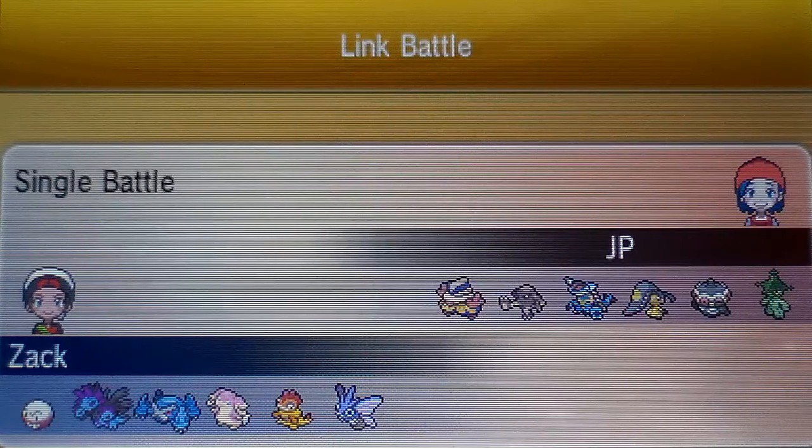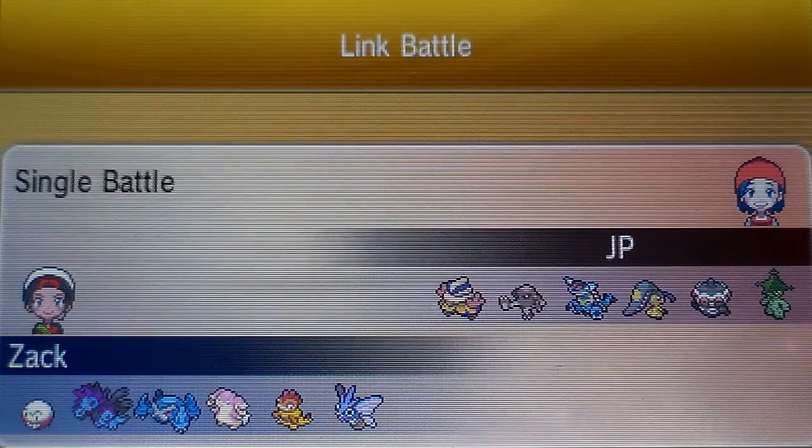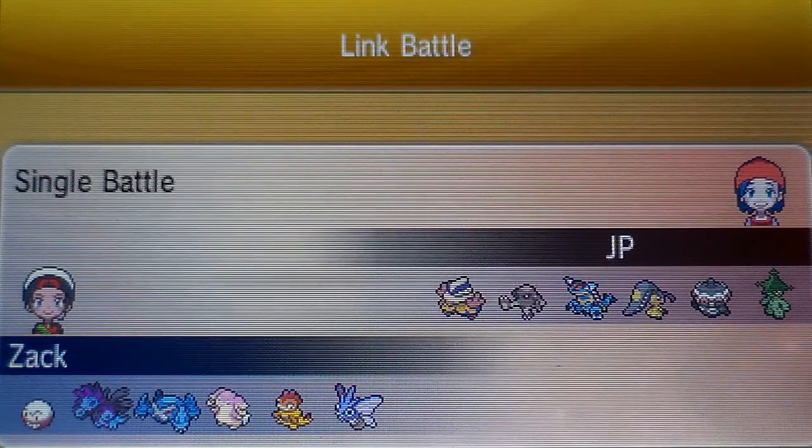The team that I was running: I have basically a status Venomoth, who's got Stun Spore and Sleep Powder. We got a Scrafty who knows a variety of moves to catch people off guard — he's got Dig, Brick Break, Dragon Claw, and Knock Off, so good for those pesky people with Leftovers and Toxic Orbs and stuff.